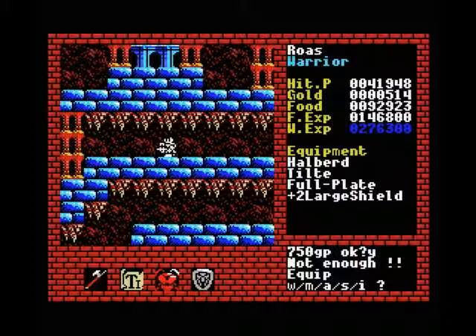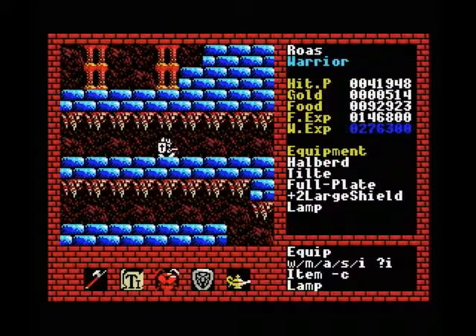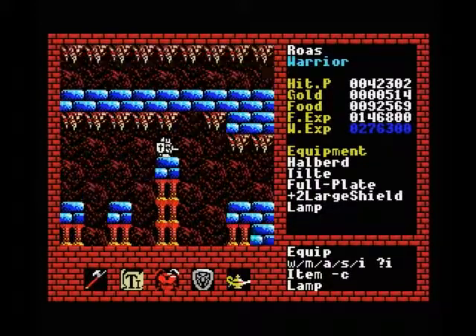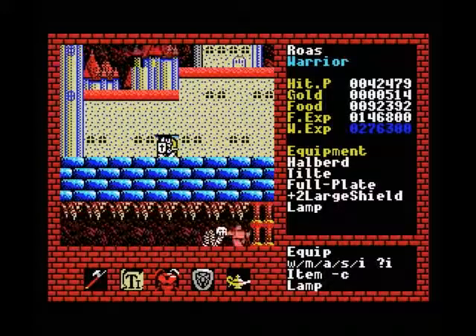Now that we have our equipment set — unfortunately we don't have a full item list anymore, that was our last bottle for the moment. We've got all the spells we need, we've got the armor we need, and I think we're ready to head for the final tower of level 6. So without further ado, let's get started.